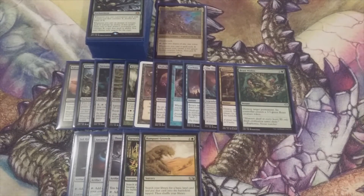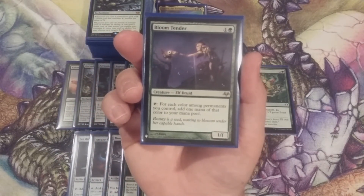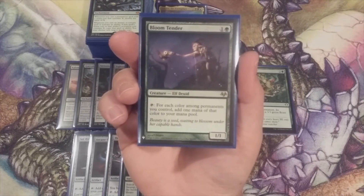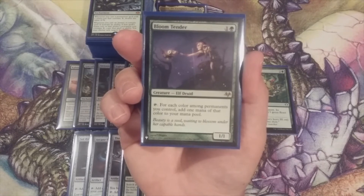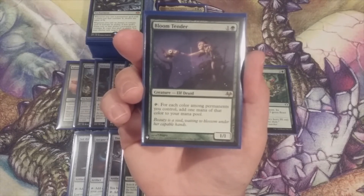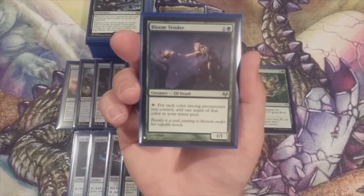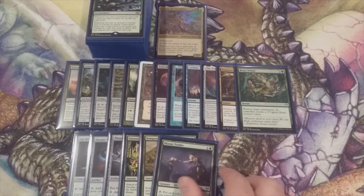Number six, Bloom Tender. For one and a green, this Elf Druid is a 1/1, but its text is so much more valuable. We can tap it and for each color among permanents we control, we add one mana of that color to our mana pool. So this can give us between one and three mana. Bloom Tender is in.